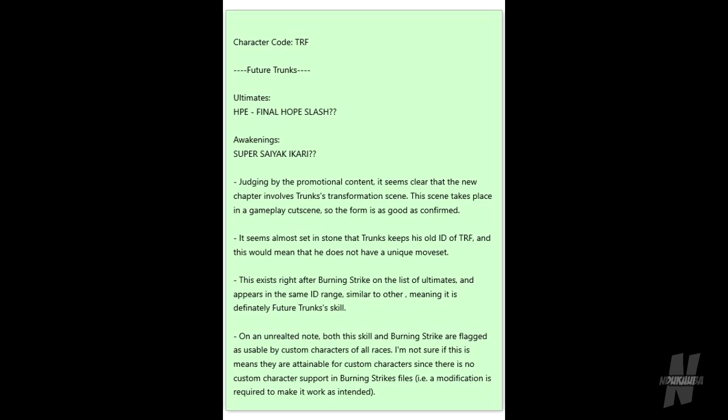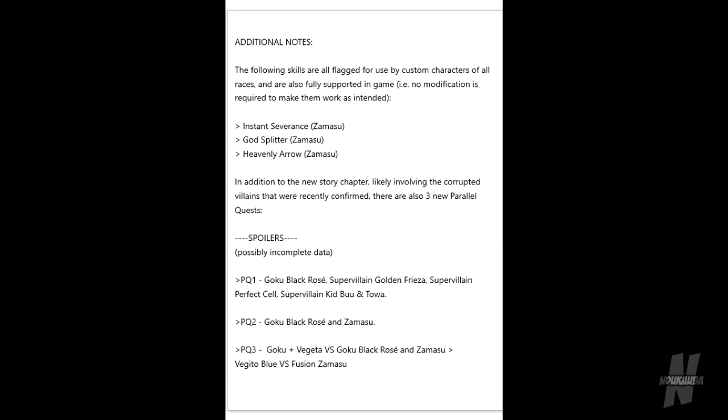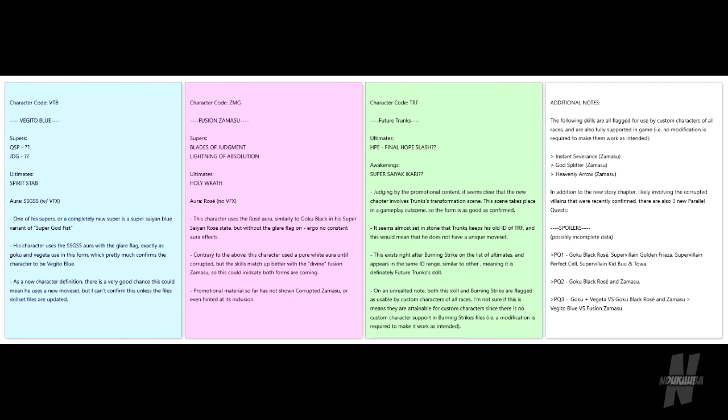We also have some additional notes. First, Zamasu is going to be a mentor — we all predicted this because his moves aren't available for the custom character. So we will be able to learn Instant Severance, God Splitter, and Heavenly Arrow. We also have confirmation aside from this leak that you'll be able to learn Fused Zamasu's moves such as Lightning of Absolution and Holy Wrath. There's going to be a new story mode chapter focusing on the Goku Black Arc, and we're going to get some new parallel quests. All in all, that's everything from this leak — special shout-out to Komodo, Kojokai, and Jack Thorne. Rage Trunks — let me know how you guys feel about that in the comments below.